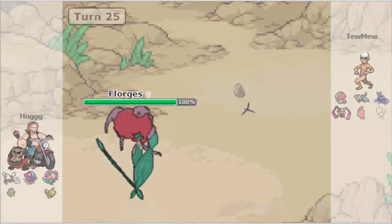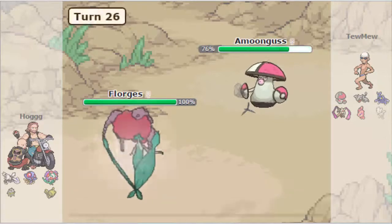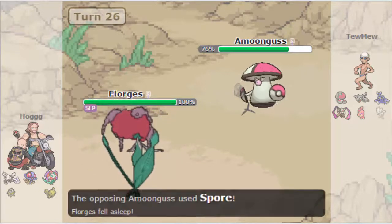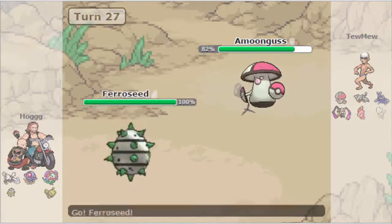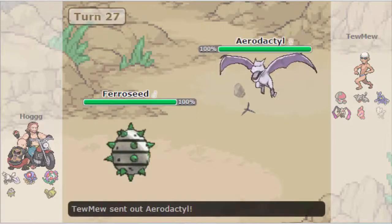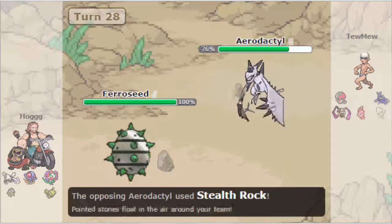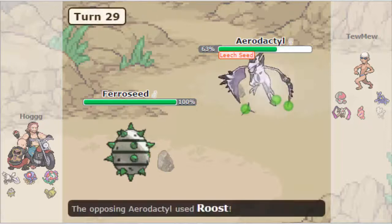Hogg doesn't have Togetic to use Aromatherapy — wait, actually he does switch straight into Togetic, and here Hogg makes an excellent play: instead of going for Aromatherapy first, he goes for Moonblast and knocks out Toomew's Defogger. That's really unfortunate for Toomew. Hogg then uses Aromatherapy and sacks Togetic to the sleep, which is a decent play. He can just bring Togetic back and go into Ferroseed as Toomew decides to go out into his Aerodactyl to Mega Evolve and go for Stealth Rock.